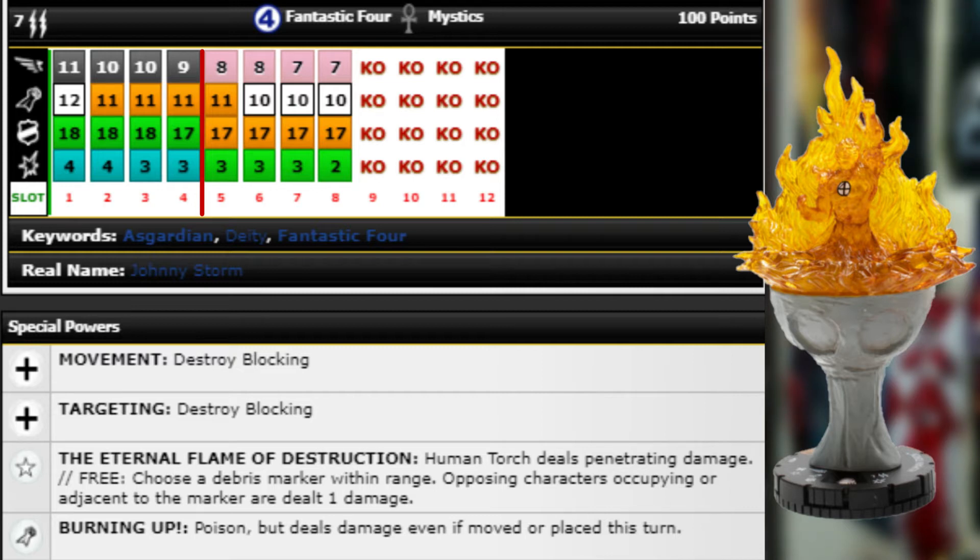He's okay for 50 points — you can still sidestep, break a wall, free do the penetrating damage from the debris marker, and then attack. The Mystics also means if they hit him they're going to take penetrating. He reminds me a lot of the starter set one from the Fantastic Four Cosmic Clash starter set that did one penetrating damage to things he moved through and also had a Poison after being moved — basically a really good upgraded version of that.